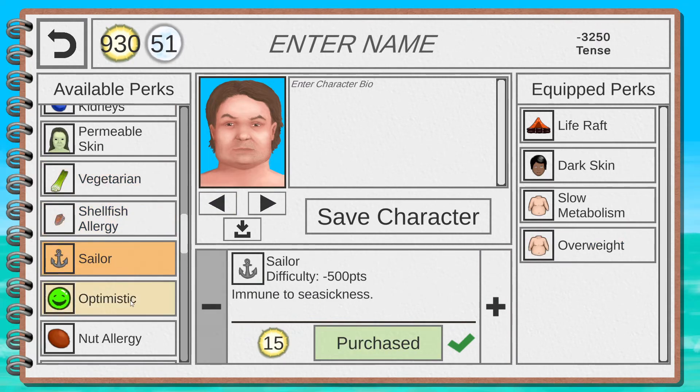Bug Resistant is a nice perk if you go into the jungle a lot — not as important as Strong Immune System but handy since bug bites demoralize you and cause pain. I suggest making your first base on the beach so it's less critical. Bug Attractant is the opposite — don't pick it. Rough Sleeper is amazing — you don't need to build any bed, you can sleep anywhere without back pain. Islander starts with it and it's a great early unlock.